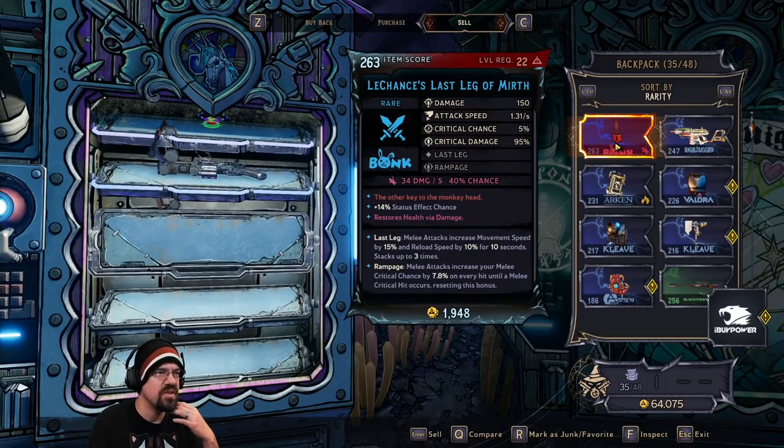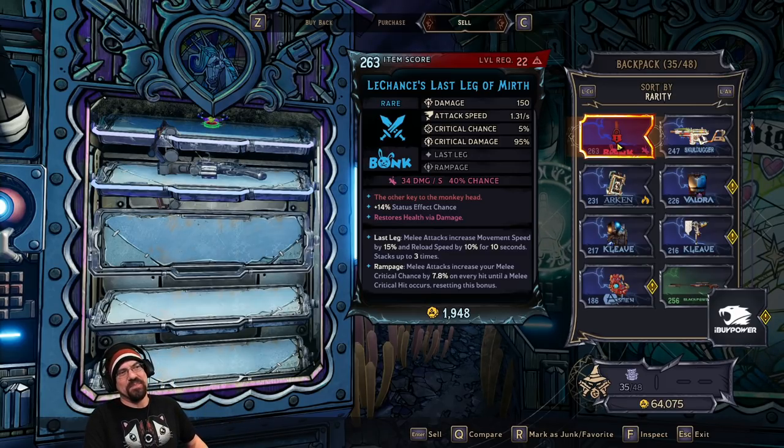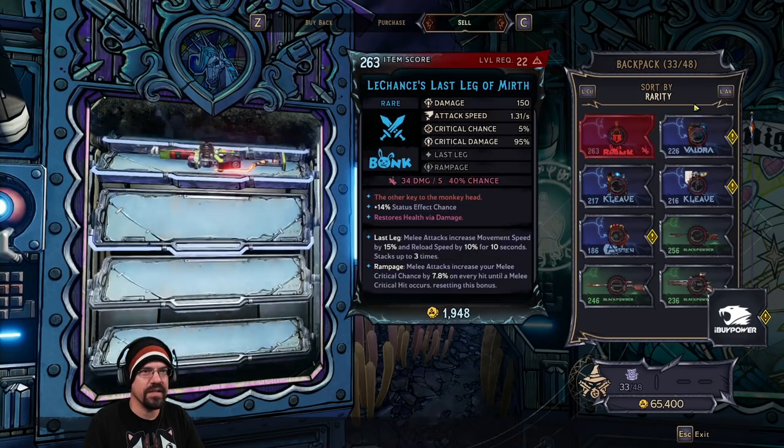Look — 'Chance's Last Leg of Mirth: Spend your gold at the only vending machine with the queen's blessing, the other key to the monkey head.' Oh my god, they had to get one more Monkey Island reference in there. I love it!